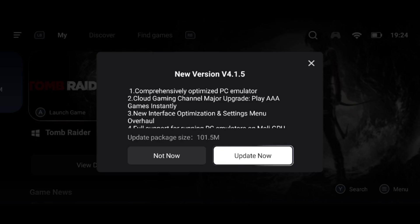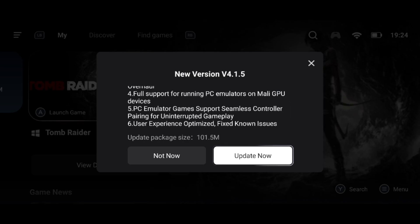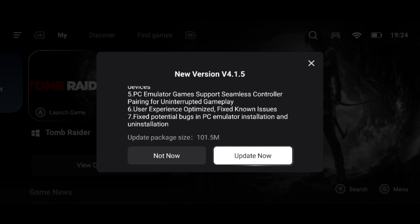In this one, they've made some key improvements and bug fixes. The Cloud Gaming channel is now upgraded to play AAA games instantly, the interface and settings have been optimized, and there's full support added for running PC emulators on Mali GPU devices.